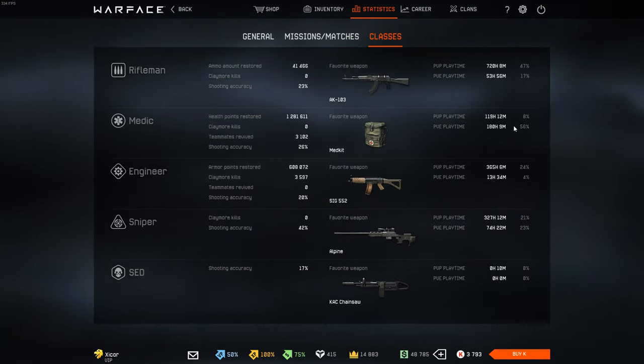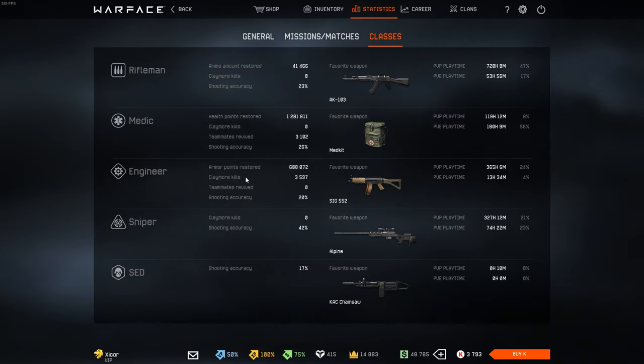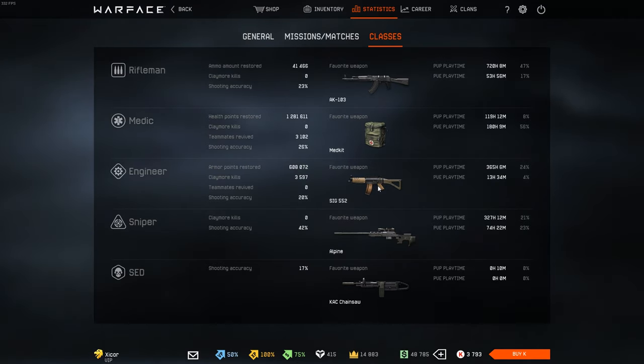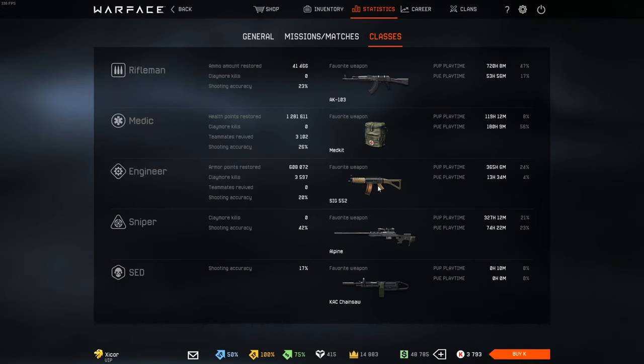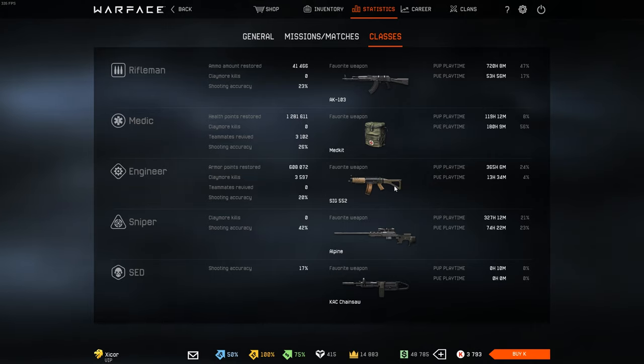Medic — I mainly played in PvE, sometimes in PvP; I'm not that good. I am the god medic, but I don't play that often. Now Engineer — this is where it starts to get weird. Accuracy is pretty low and my favorite weapon is somehow still this shitty Sig SMG. This was like the only SMG I had for the longest time and I used it constantly, and it's still somehow my most used weapon.